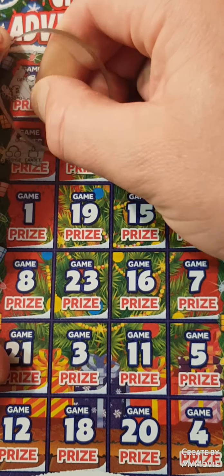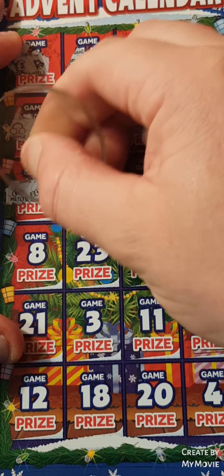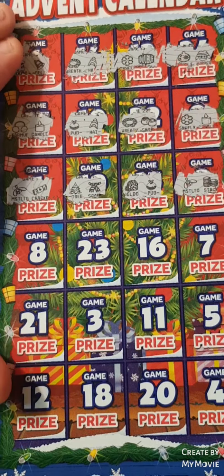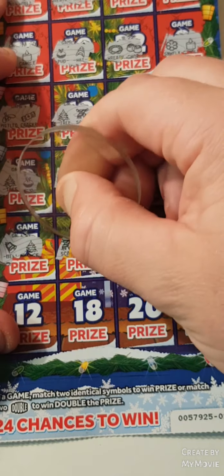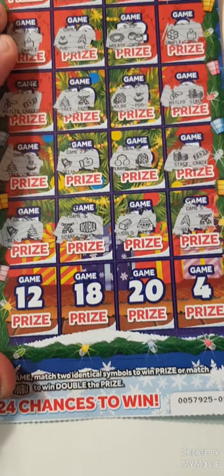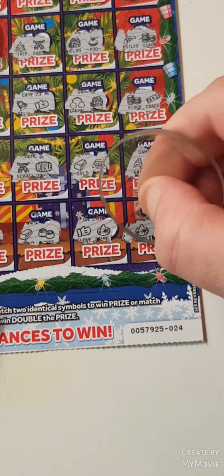Nothing there. Nothing on that line. Nope. Come on, let's find a winner. Nope. We want to see two doubles, not one. Last line — let's see if this is the one. Nope, nope, nope. And the last spot... nope.